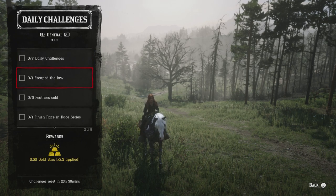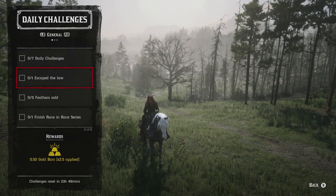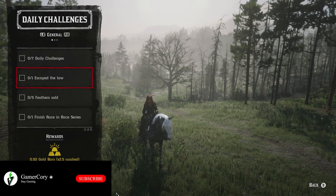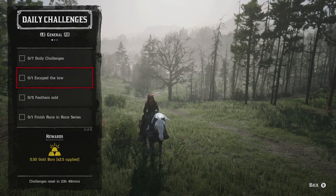Escape the law: all you have to do is shoot some people or whatever it might be — just get yourself wanted and then escape. You can do this at virtually any town: Valentine, Blackwater, it doesn't matter. Just get wanted by the law and then escape.